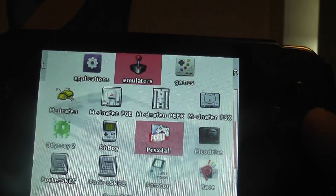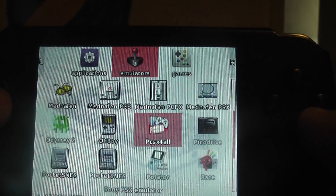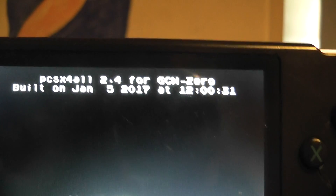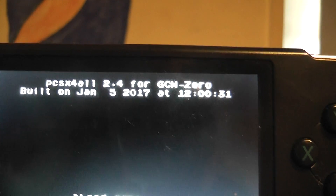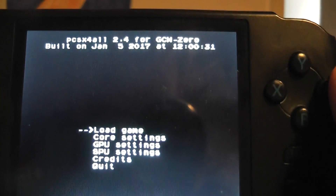This was updated a couple of months ago and I only just got around to checking it out. So it's PCSX for All and we used this before, but now it's been properly ported over to GCW Zero. As you can see on the top there, you've got PCSX for All 2.4 for GCW Zero and it was built on January 5th 2017.